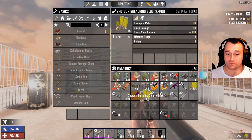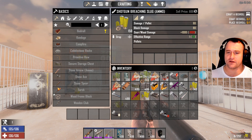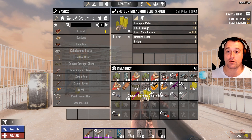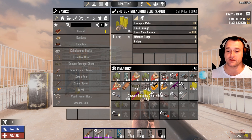This is the breaching slug, which is new to Alpha 18. I don't know if the shotgun slug is new to Alpha 18, but I know the breaching slug is. And this does 80 damage, block damage: 80, door/wood damage plus 1,000, effective range: 1, pellets: 1.